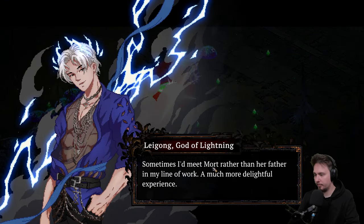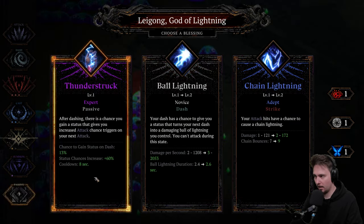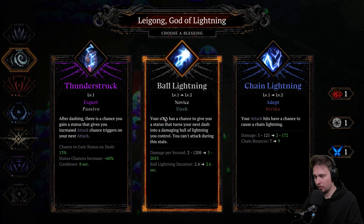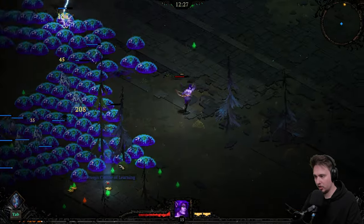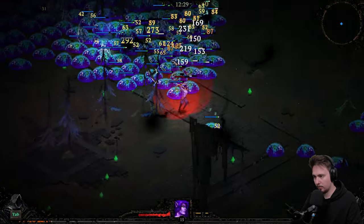Charming, all right. Thunderstruck: after dashing, there is a chance you gain status that gives you increased attack chance, triggered on your next attack. Like yes! That has a chance to give you a status — this one is nice. Let's go with Thunderstruck.